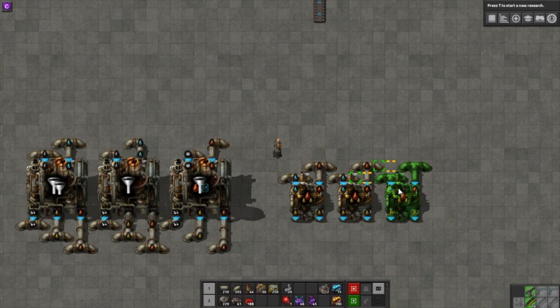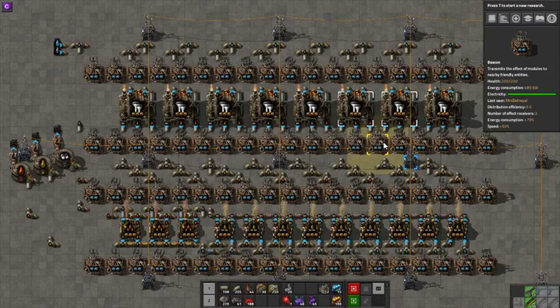You can see a variation of this method in the complicated example from the introduction — the pipes there are separated by an underground pipe to give room for aurora beacons, but the principle is exactly the same. Earlier in the video I mentioned barrels but didn't go into detail. Let's take a closer look.